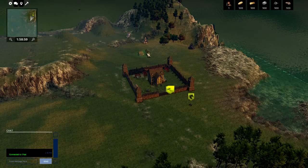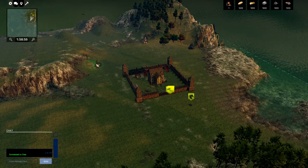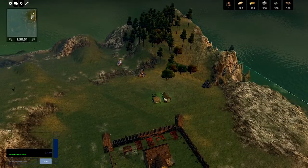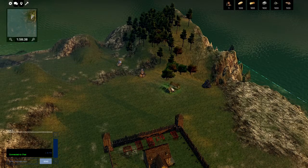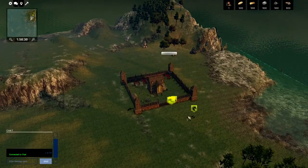Left-click the sawmill and move it around until it turns green — that means it can be placed there. You also want to put it near the wood resource so peasants don't have far to travel when harvesting. You can rotate the building by pressing the L and K keys. Once placed, a peasant will come over and start building it.